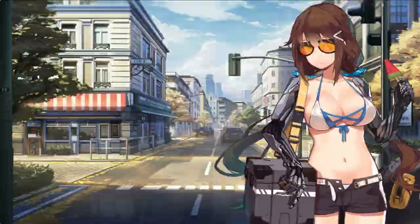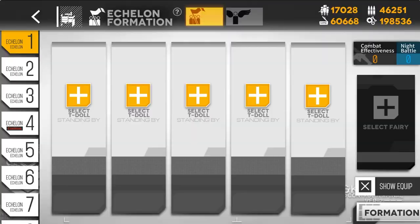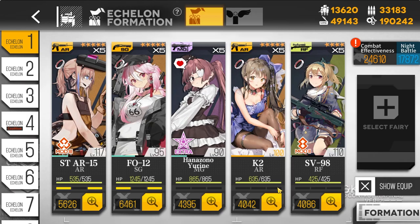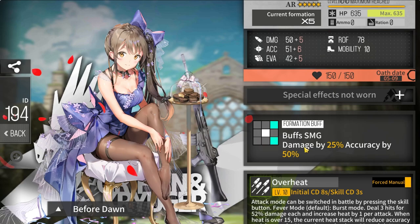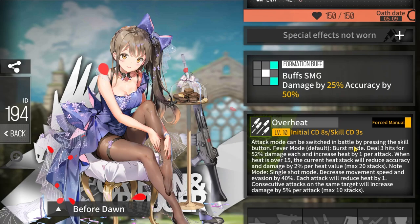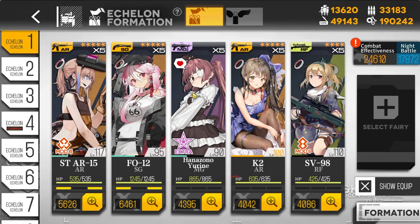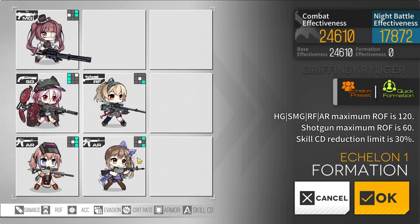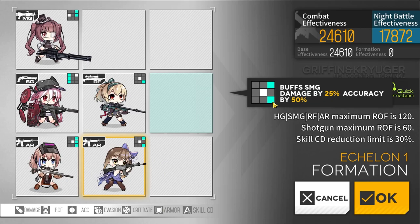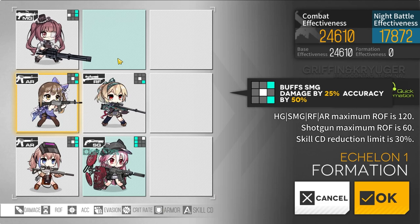Let's start with an empty echelon using 5 random dolls. Every doll has a skill and a formation buff. Looking at K2, her formation buff buffs SMG damage by 25% and accuracy by 50%. The white square is where she stands and the green squares show where the buff applies. If put in the back, the two green squares go to her diagonals. But K2 only buffs SMGs and there are no SMGs in this squad, so she can't buff anyone.